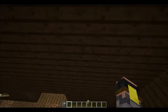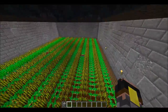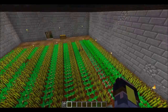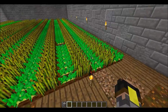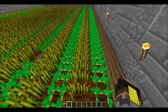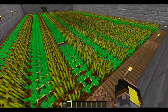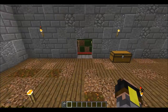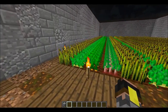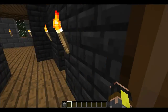The building right here is just a farm with glass over it, and it works pretty good. We have rows alternating like this and like that - having every other row actually makes them grow faster. That's why all my wheat farms and potatoes and whatnot are always gonna be like this. It grows faster and it's better.